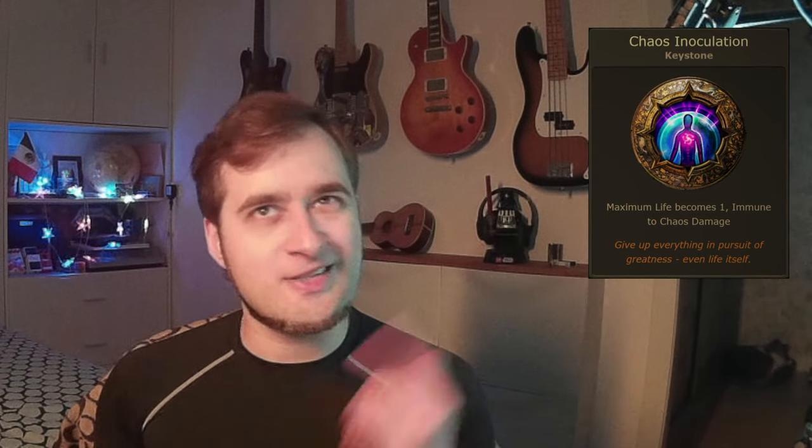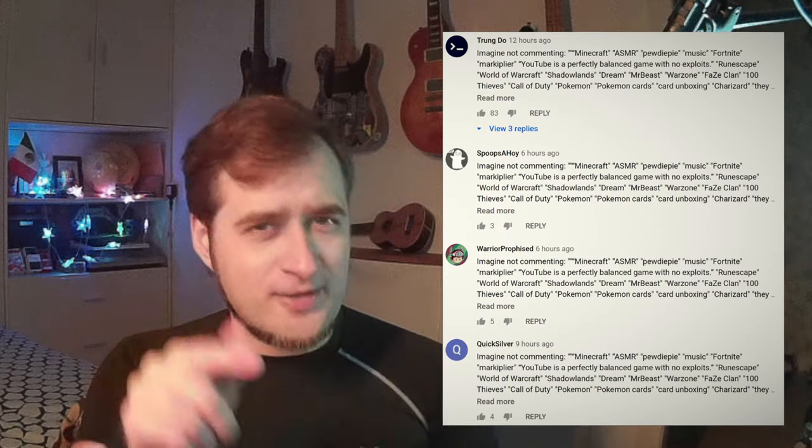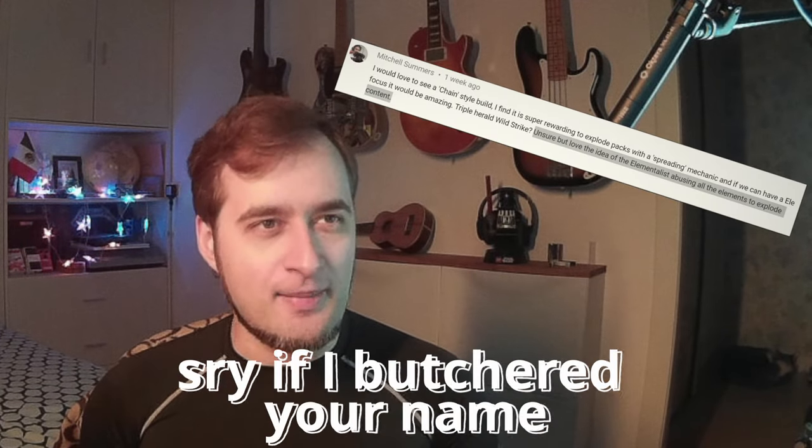Next week I will be doing even more reworked Elementalist builds — most likely something like an ignite auto-bomber, or maybe something CI with max block, energy shield recovery on block with a wand, Power Siphon, and so on. Leave a comment below about what Elementalist build you want to see next on the channel. Because on the previous video, Michael Summers requested an Elementalist abusing all the elements to explode content — and guess what, the 20-charge Discharge Elementalist is exactly what he requested. It deals damage with 3 elements and explodes everything. Thank you for watching, leave a comment below, and have a pleasant day.